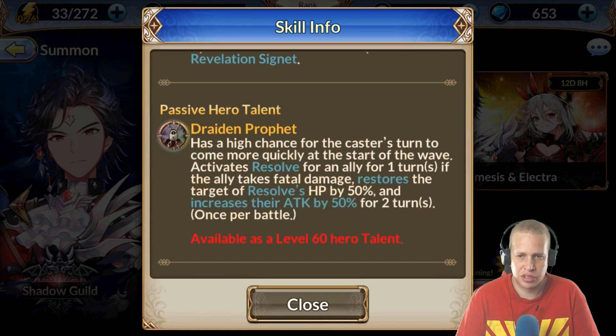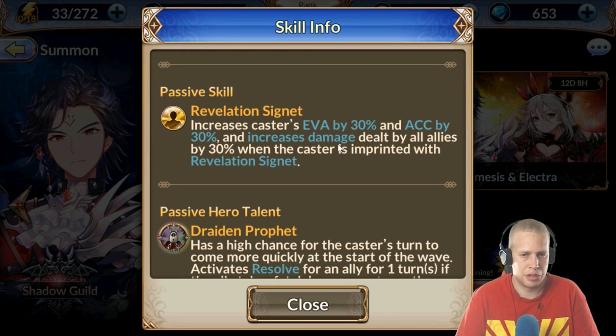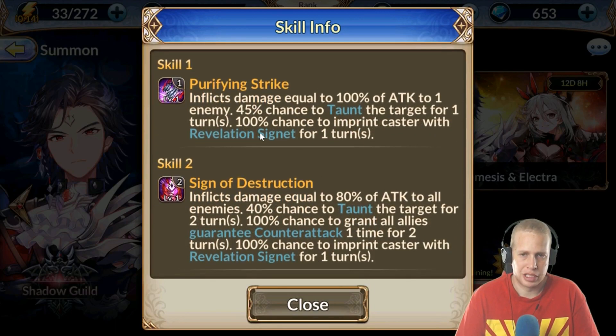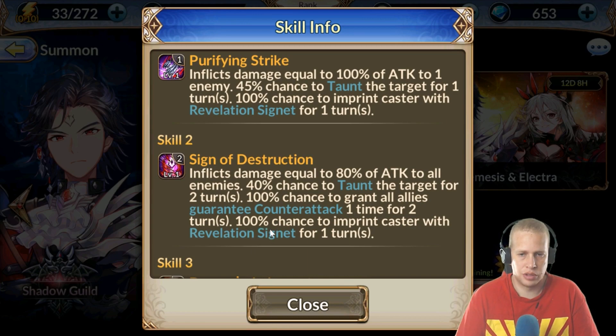In case you forgot what Revelation Signet is: basically he gives himself a whole lot of accuracy, evasion, and increases the damage dealt by the entire team. It's pretty nasty. It's 100% chance on his skill one, and before I forget, 100% chance on his skill two as well.